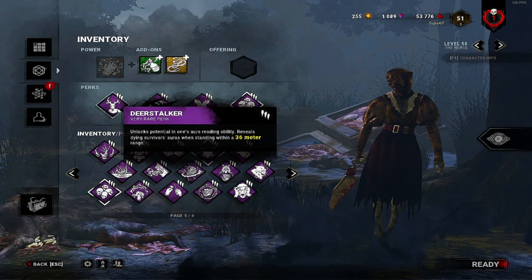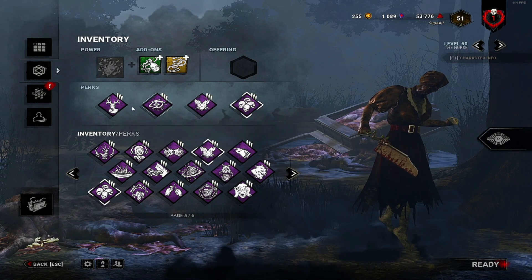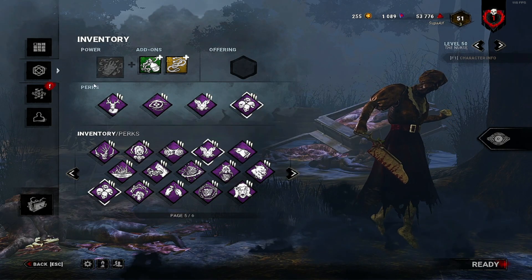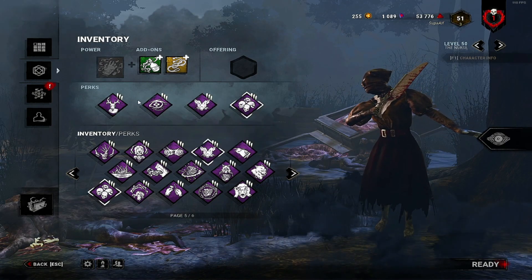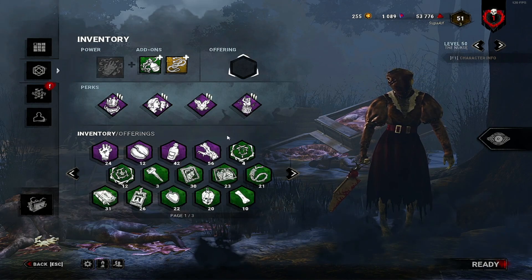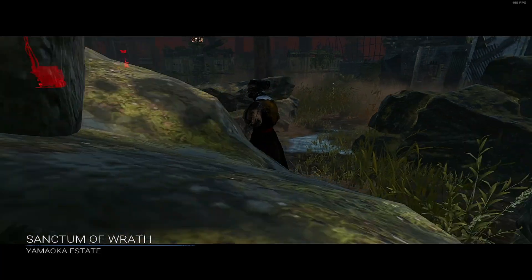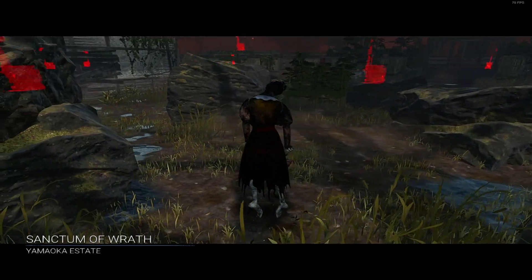Deer Stalker shows any survivor on the ground within 36 meters. There is a lot of synergy between these perks — they are very good for slugging, slowing the game down, giving you information, and keeping everybody injured. Without any more hesitation, let's get into the games.